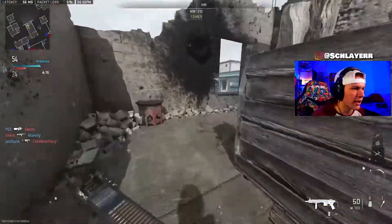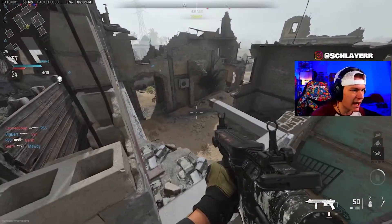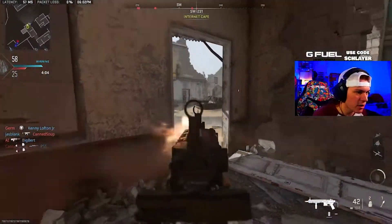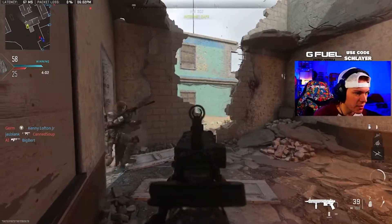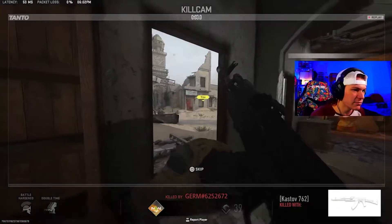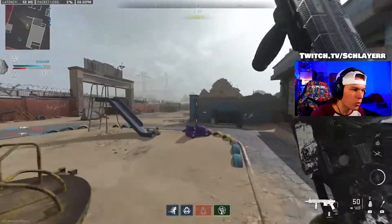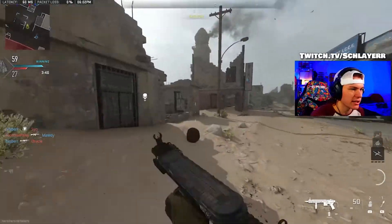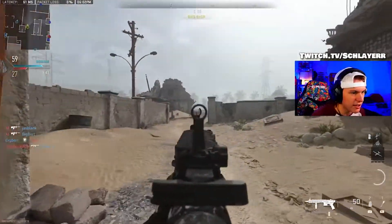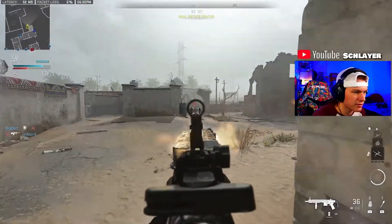Let me show y'all something real quick. If you go to this window and start walking over here, you have this god spy angle in mid — nobody ever looks there. If somebody's playing over mid, you can get some free kills. I got a no-scope there. In games like Valorant, if you get wallbanged, it shows a wallbang indicator — like a wallbang headshot notification. It should let me know I got wallbanged. That'd be kind of sick. It wouldn't be that hard to implement.